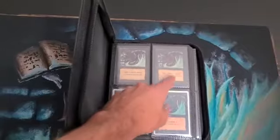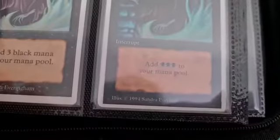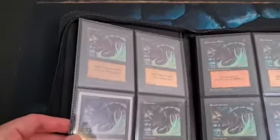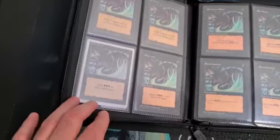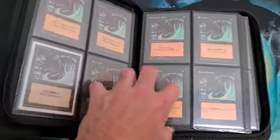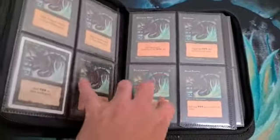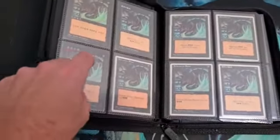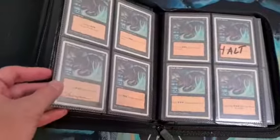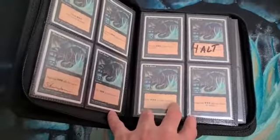This is Alpha, Beta, Unlimited, and Summer Edition. Collector and International Edition, Revised, Foreign Black Border, Fourth Black Border. This is Foreign White Border and Fourth White Border, Fourth Alternative. This is a two-player set.